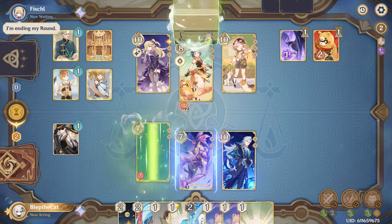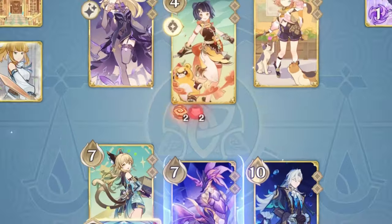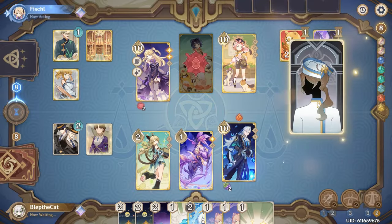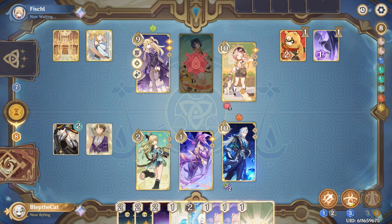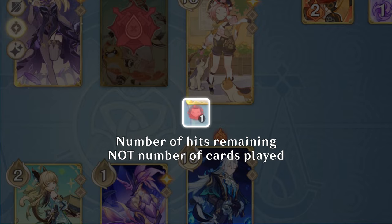Her burst costs three dendro and two energy, and does four dendro damage initially, but attaches a status to the opposing side with two usages. When your opponent plays two action cards, it'll immediately use one stack to deal one dendro damage to their active character. One thing to watch out for: the number displayed on the status tracks the number of stacks remaining from the burst, not the number of actions played.